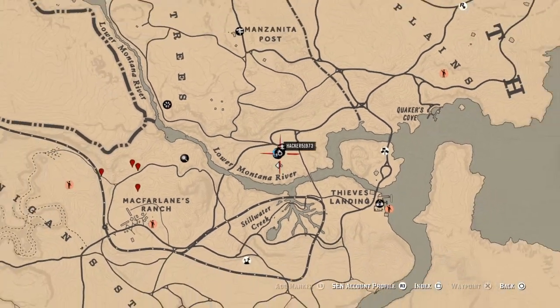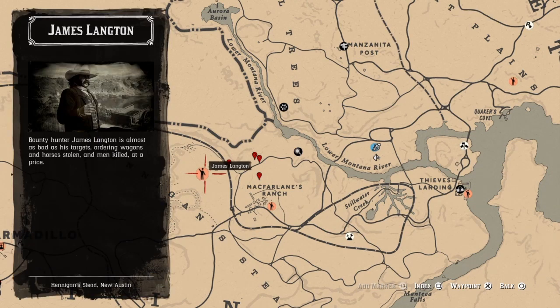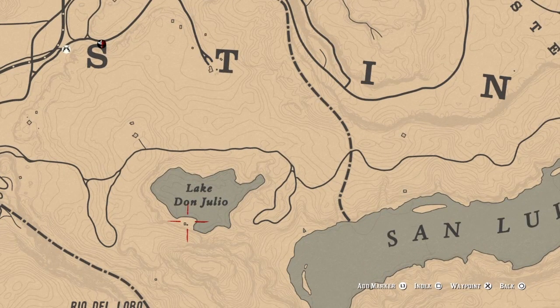For the one James Langton mission completed, I can show you two possible locations. In my lobby he's just west above McFarlane's Ranch, but if he's not there, go down to Lake Don Julio and he'll be in this house right here. Just do one James Langton mission and that challenge will be completed.